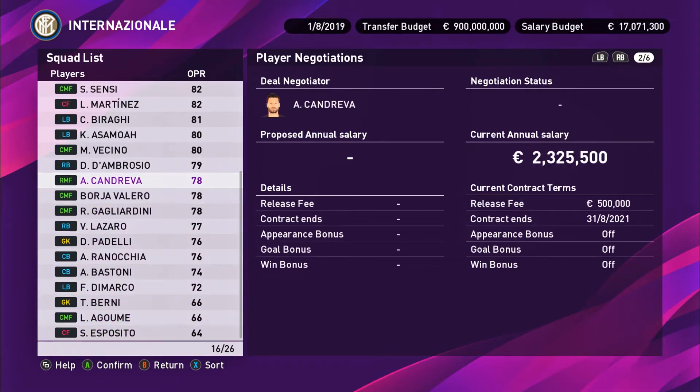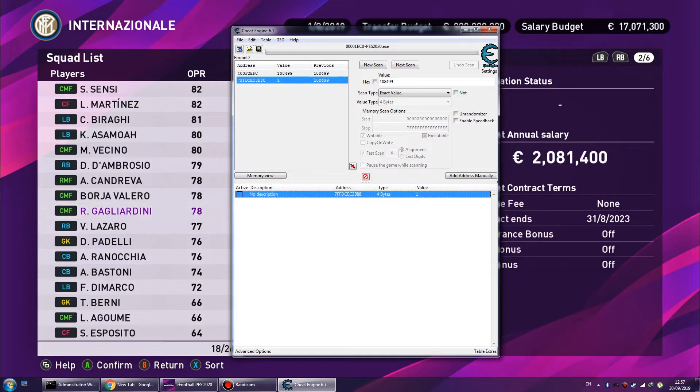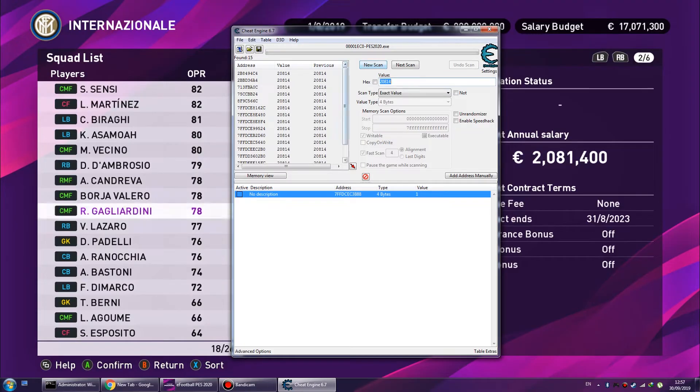Now if you do this to more players, try it on one with a lower salary. Do a new scan — the value is 20814. You're going to get a lot of results, but look at the coding address — it's 7FFDC. Easy.